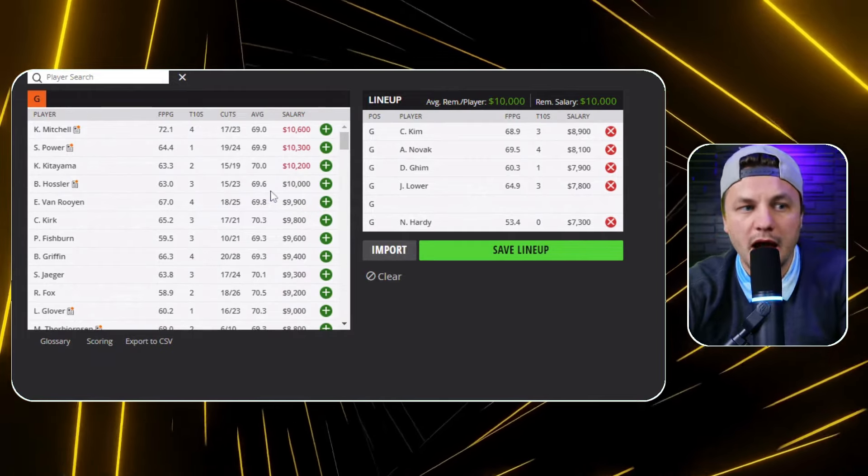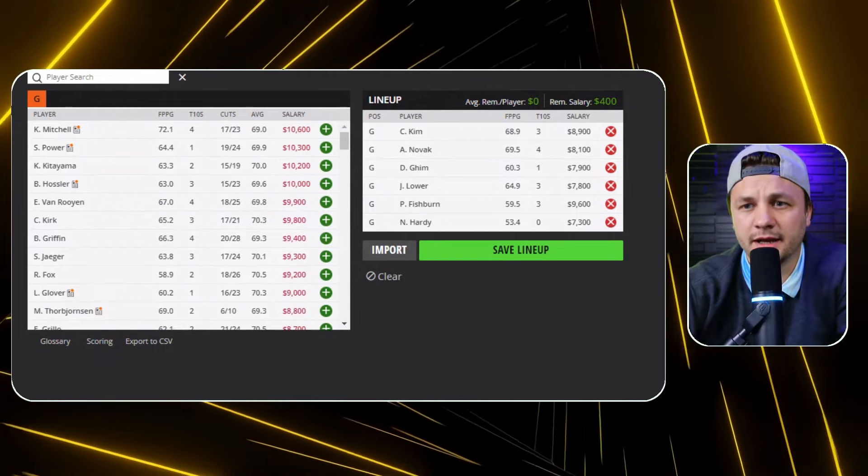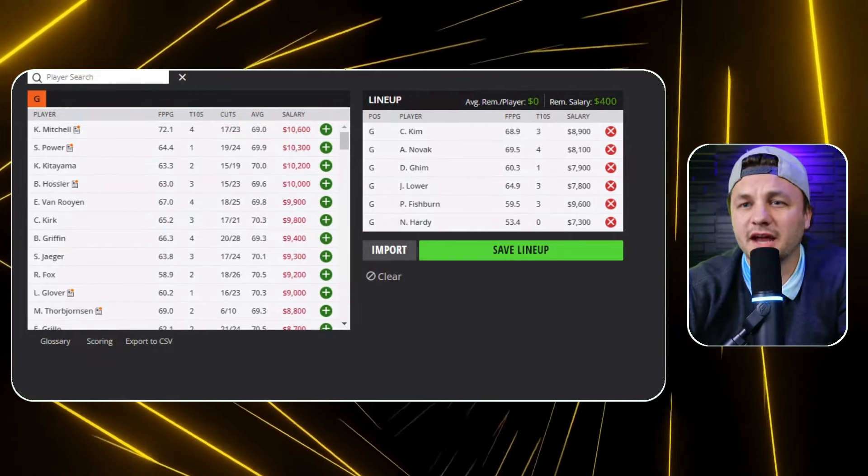This could actually be a week where I'm okay leaving some salary on the board. I like Nick Hardy as a safe play and Henrik Norlander as a great option. I don't necessarily feel the need to roster Bo Hoag just because of the price — I might go with Patrick Fishburn with 400 left over and be fine with that. Let's go ahead and see what the nine-to-five lineup builder is telling us for an optimal build.